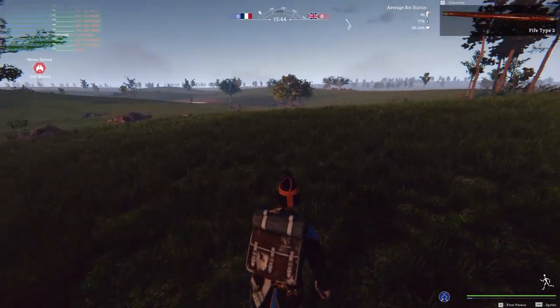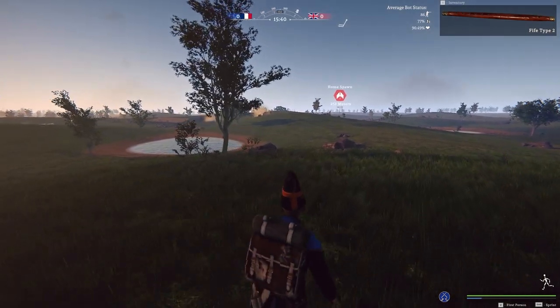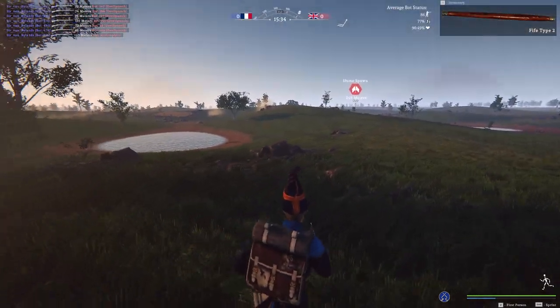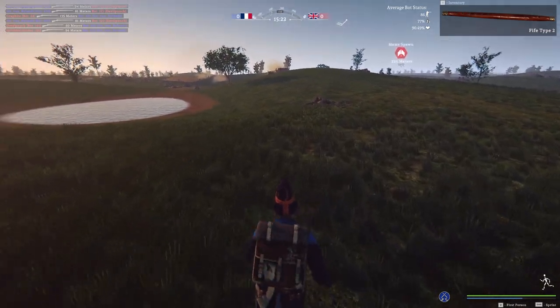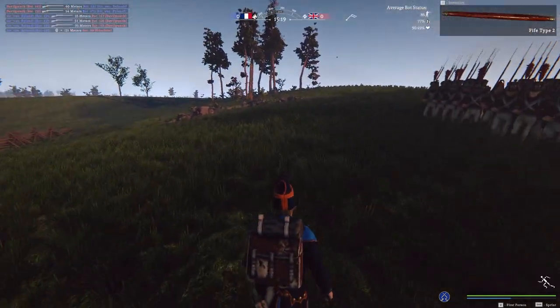So now our right flank is completely cleared. I'm going to start moving up on the enemy on this side. Unfortunately, I lost a couple of my buffs because the commander got shot. So if your flag bearer is still alive, if you're still alive as a commander, you get buffs. I don't know exactly what it does, but I guess it upgrades your units in accuracy and stuff.